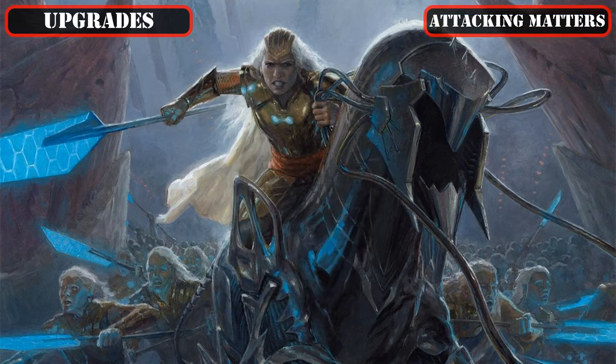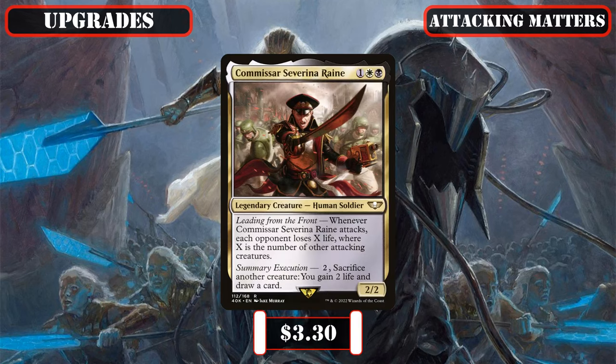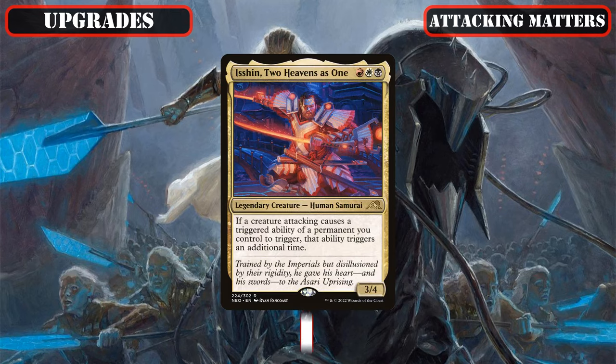Then, as a pair of more on-attack-focused additions, we'll be scrapping the gimmicky draw source Yes Man Personal Securitron to recruit Commissar Severina Rain, who tacks on even more burn onto our alpha strikes that scales with our number of attacking creatures, and lets us repeatedly turn our spare tokens into card advantage as a bonus. And we're forcing Mr. House President and CEO to resign — as he deserves to helm a dice-chucking build of his own — so we can add in Isshin Two Heavens as One, who functions as an on-attack doubler that gets double the use out of our commander's effect and all our other on-attack effects in the 99 for even more token creation and value.